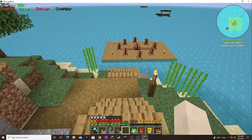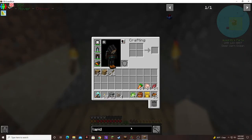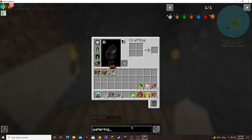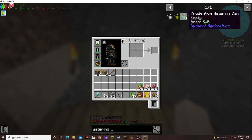We got a little bit of bone meal, but I think there's a watering can — it might help. Mystical Agriculture, Inferium — look at that, a Tertium watering can. That's not too bad.